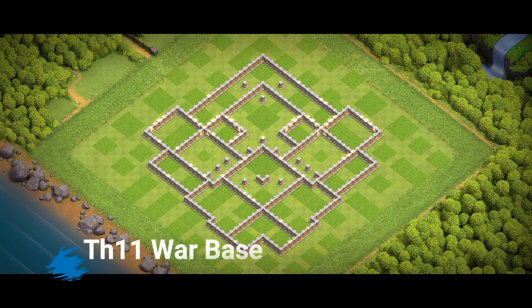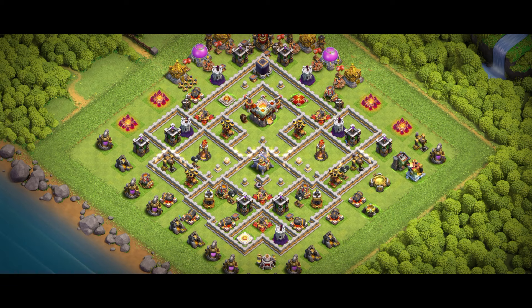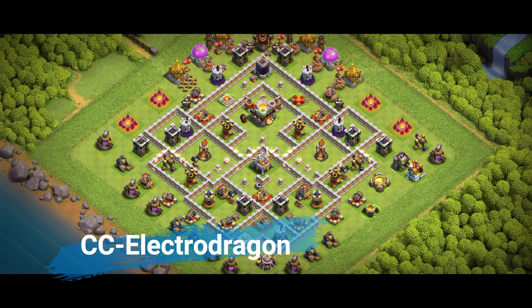Finally, here's something for all you perfectionists. If you're serious about dominating at Town Hall 11, regularly test your base in friendly challenges. Ask your clanmates to use the meta attack strategies on your layout and see where it breaks down. This way you can fine-tune every detail — like trap placement and defense spacing — until your base is nearly unstoppable.